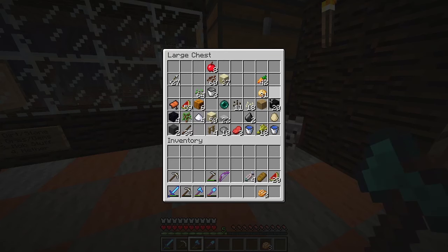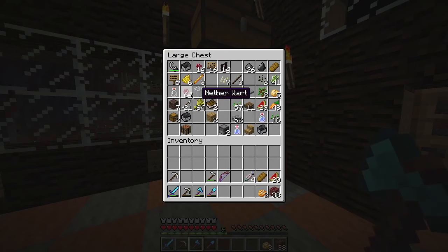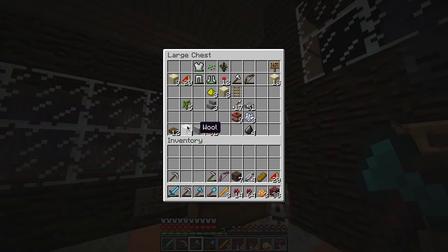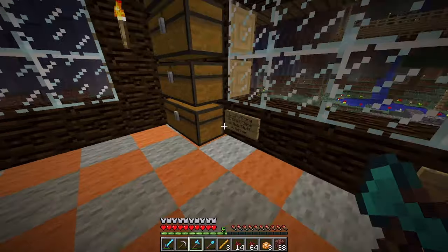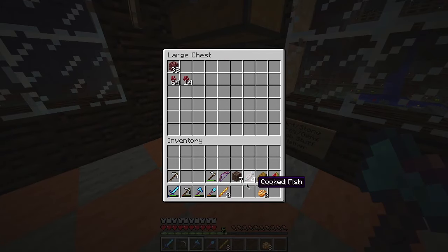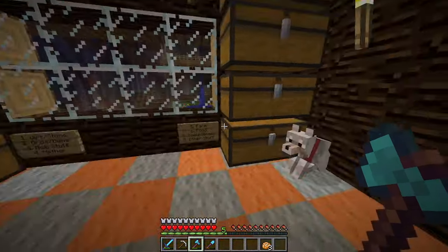The nether chest — there won't be very much for this because I didn't spend very much time there, but more on that in a minute because I do plan to go back there this episode. The things I've gathered include netherrack, netherwarts, and blaze rods. There's also some soul sand. I'll put the netherrack at the bottom since it's going to be super abundant, with netherworts, blaze rods, and soul sand having no particular order above it.